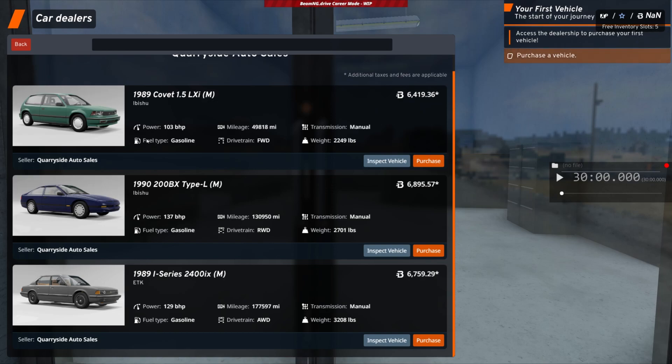I can easily rule out the Covet - it's front-wheel drive, a little old, and low on power. So I'm looking at the 1990 200BX with 130,000 miles, and then the German ETK I-Series 2400iX with 177,000 miles. But it's all-wheel drive, and for our first car it's good to have four-wheel drive.